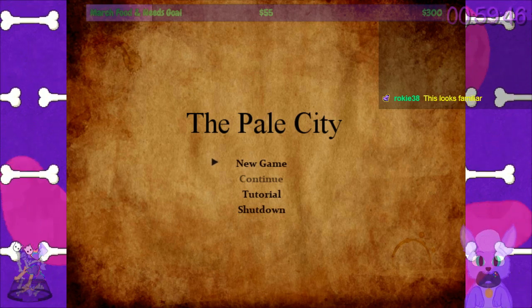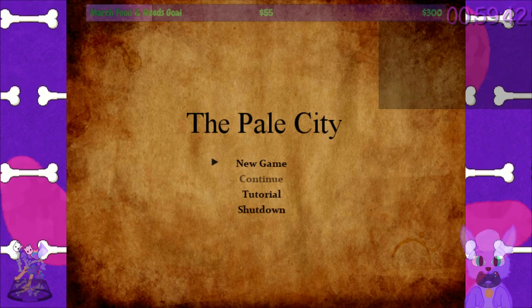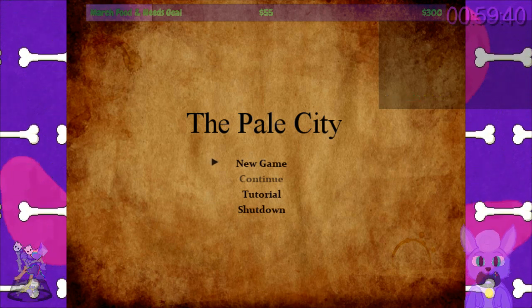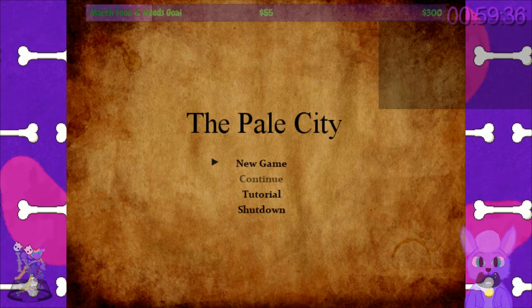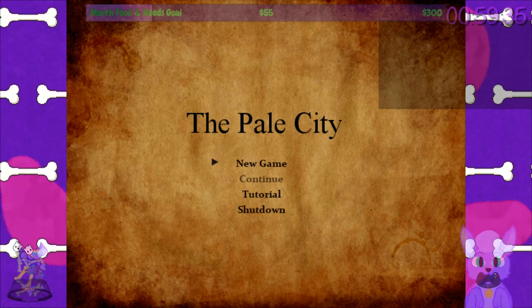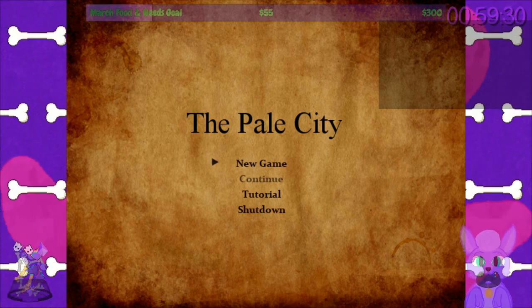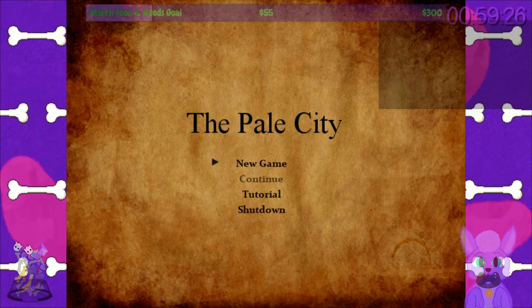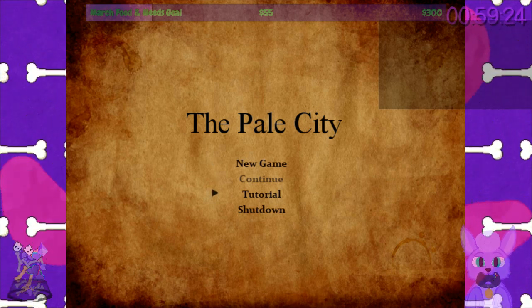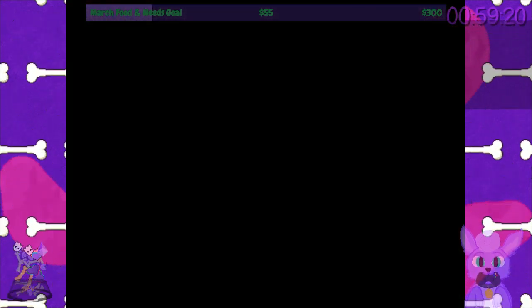Next up on Howler for an Hour, we have The Pale City. I think it's an RPG Maker game, pretty sure it is. And it looks odd. The official design did not look particularly polished, but it definitely had its own look to it. This looks like a game that is probably very interesting, even if it's not high budget. Let's start with a tutorial, because I have no idea why there's a tutorial button.